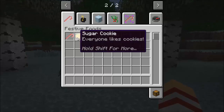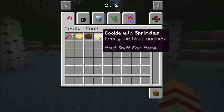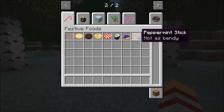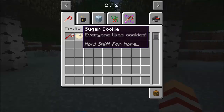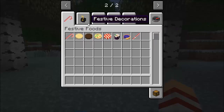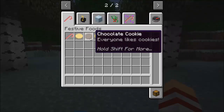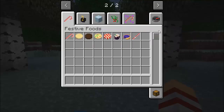We have candy cane, sugar cookies, chocolate cookies, cookies with sprinkles, peppermint cookies, Christmas pudding, blueberry pie, and a peppermint stick. All of these can be eaten in survival even though you can't get them legitimately in survival. You can always get them in creative, switch over to survival, and eat these — I'm pretty sure they taste amazing.